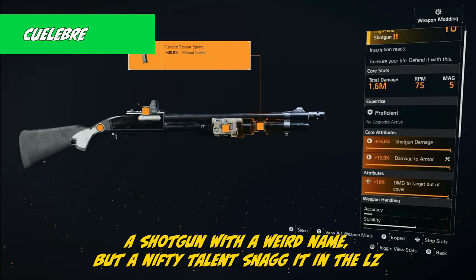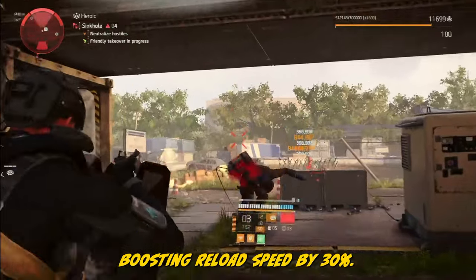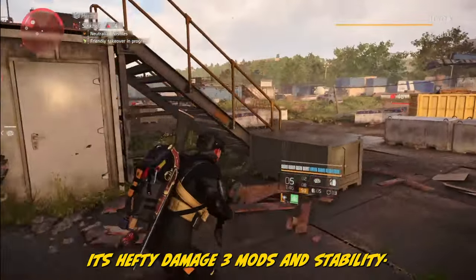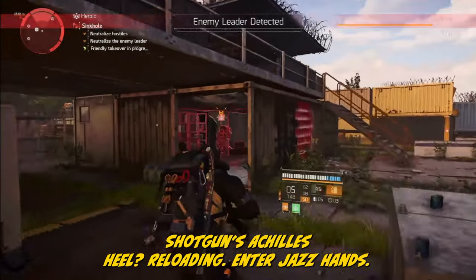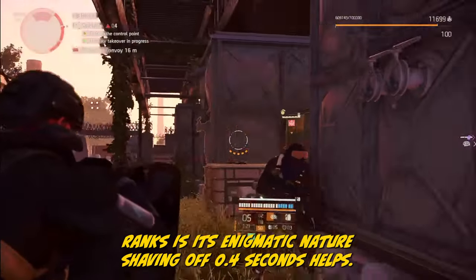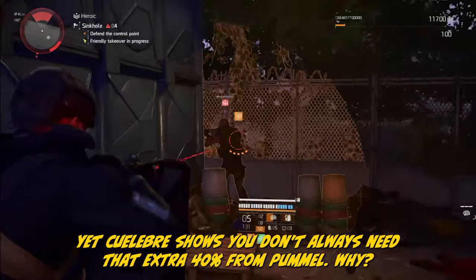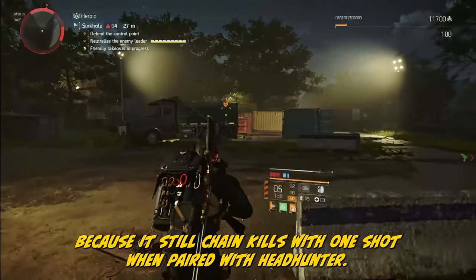Meet the Culebre — a shotgun with a weird name but a nifty talent. Snag it in the LZ and it brings Perfect Jazz Hands: boosting reload speed by 30%. This isn't just any shotgun — it's the M870, an undisputed heavyweight champion. Its hefty damage, 3 mods, and stability power distribution give it all the right moves. Shotgun's Achilles heel? Reloading. Jazz Hands propels this shotgun, but what keeps it from godly ranks is its enigmatic nature. Shaving off 0.4 seconds helps, but when the mighty Pummel on a non-named counterpart gives free reload and added damage — yet Culebre shows you don't always need that extra 40% from Pummel, because it's still chain kills with one shot when paired with Headhunter.